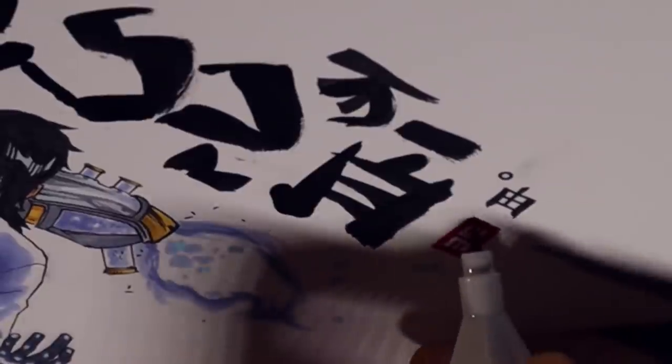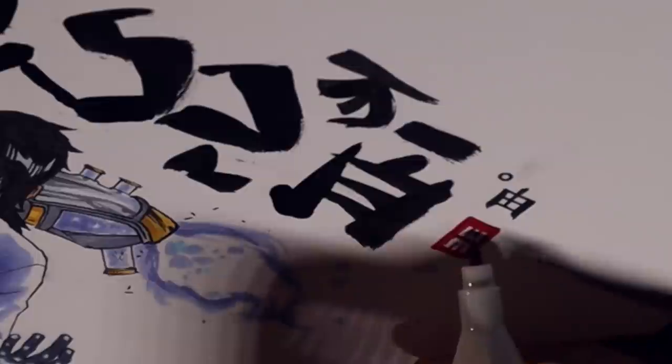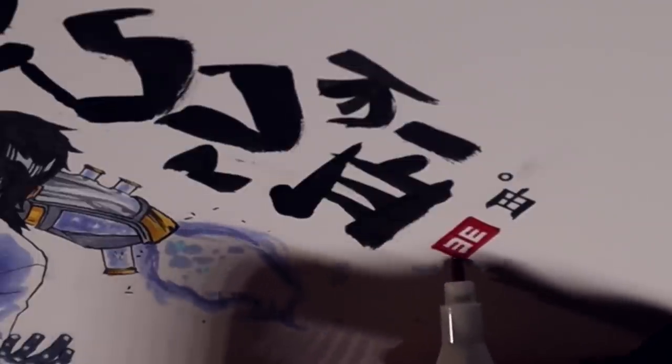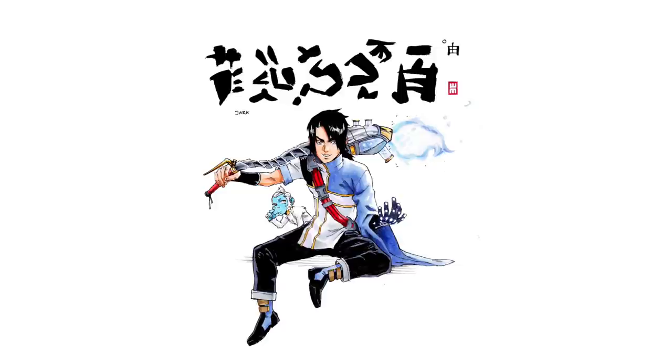Ultimately, with character design, you want to do a lot of research — and to a degree, I'm still doing that. The more you place yourself in the position where you can justify the decisions that you're making, the better. I'll be doing a hashtag Draw This In Your Style for Sano on my Instagram, so go on there for more details.